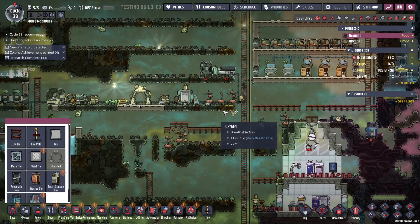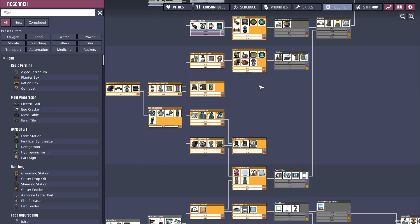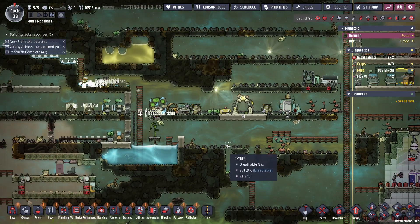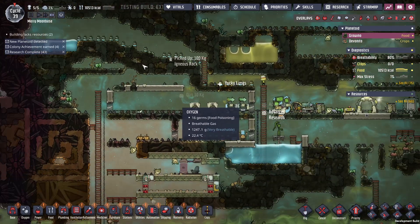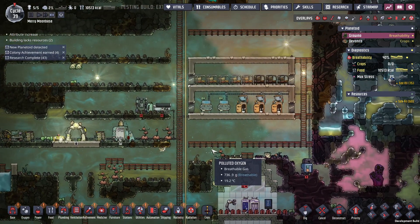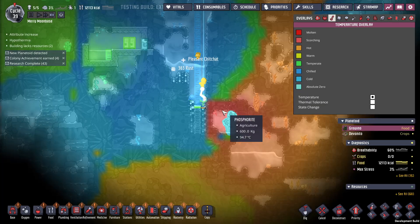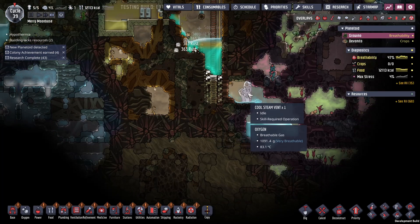I got airflow tiles yet — not yet. The downside to the research thing: it goes top to bottom, so if you want something specifically you have to undo and then come back through. Looks like we got about one more section, then we'll be there. Breathability bad up there — that makes sense — and down here too. This whole cold area should do a nice job of cooling down the cool steam vent for a little bit.